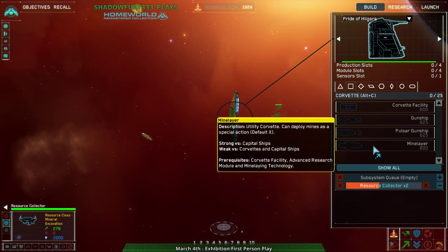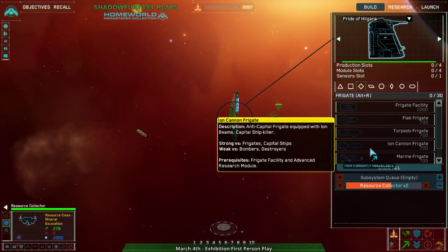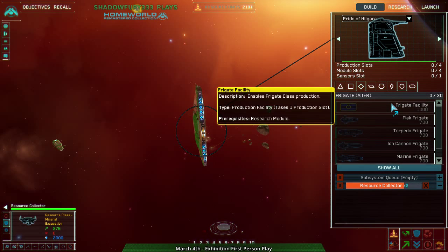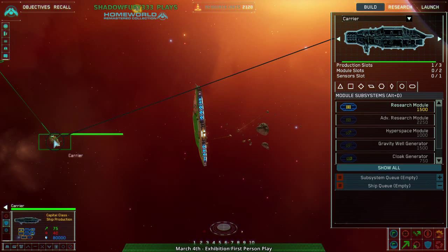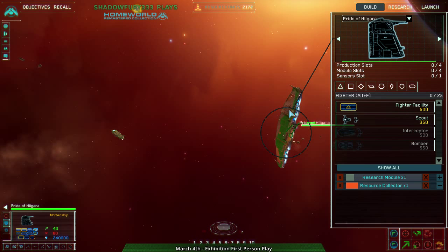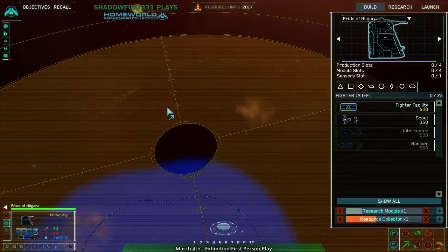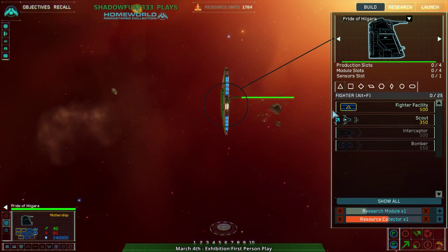There are pulsar gunships which counter frigates. You have ion cannon frigates that counter capital ships. The Higarans are mostly focused on their frigates, which means I'm going to have to get a research module. An important thing about this game — I always want to make sure I know what my opponent's up to, because my opponent is somewhere around here, but I need to actually scout them out. I completely forgot to do that.